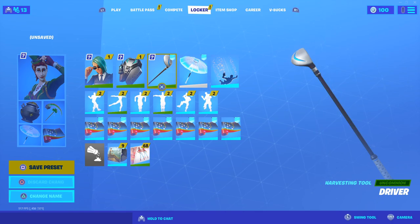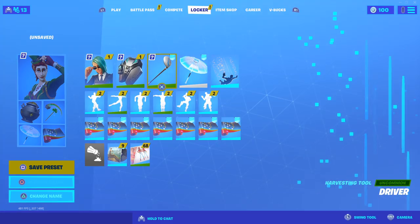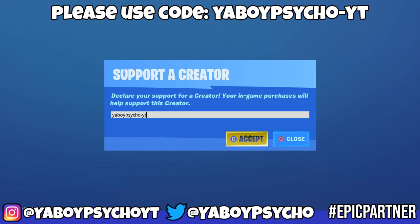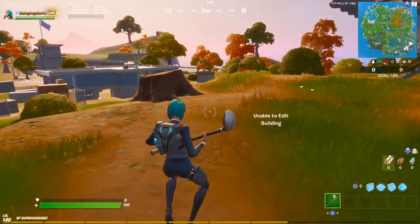We're going to jump into a gameplay showcase with this character and the back bling. I'm going to be using the Driver harvesting tool - the golf club - because the color tones sort of match what we have here, and also the Holographic glider, which is my favorite glider currently. If you want to support future videos like these, feel free to use code your-boy-psycho-yt. If you're new, feel free to subscribe.